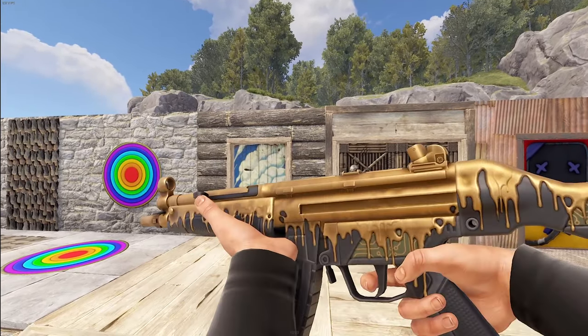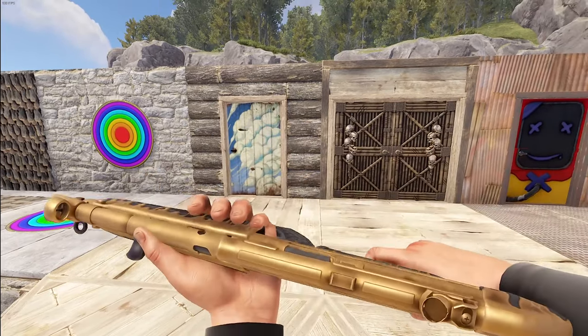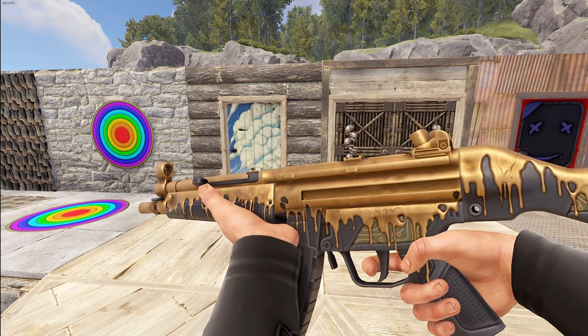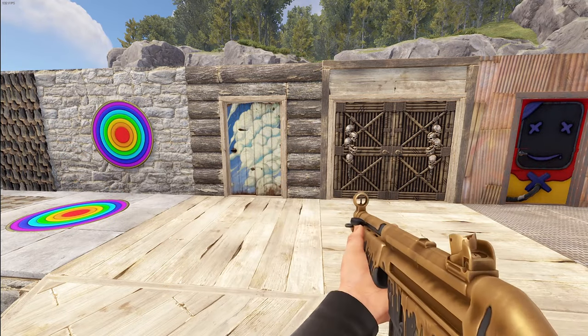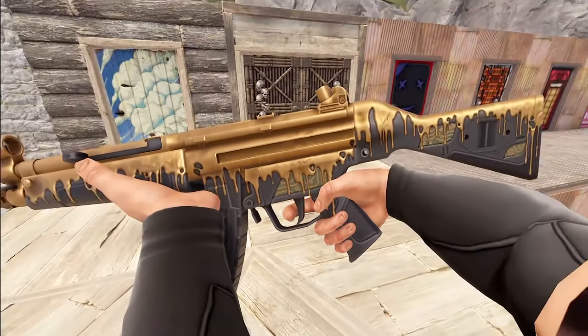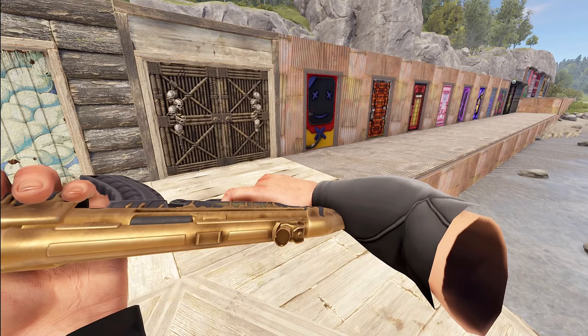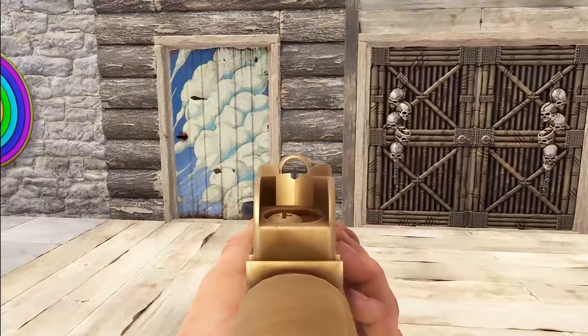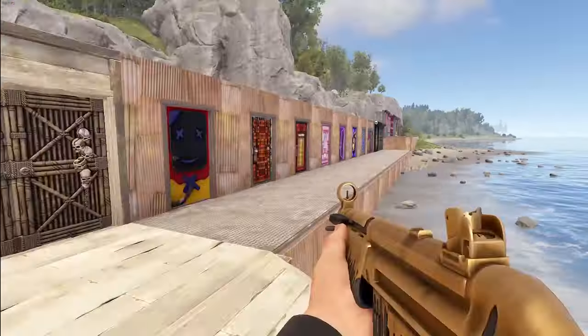Next we've got another MP5 — the lost technology. It looks like gold is being melted over the top with a circuit poking through. The rest of the MP5 is a little more future-techy, especially the stock area where you can see more circuits. Aiming down the sights you have a black tip versus the gold.